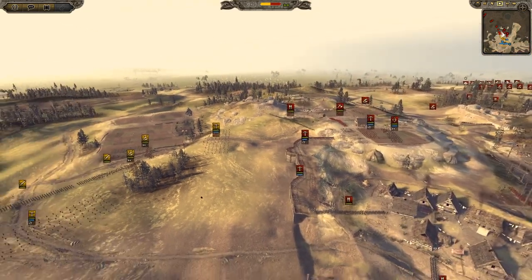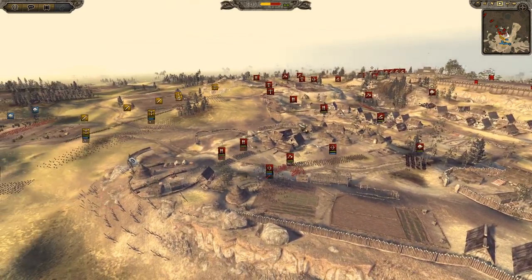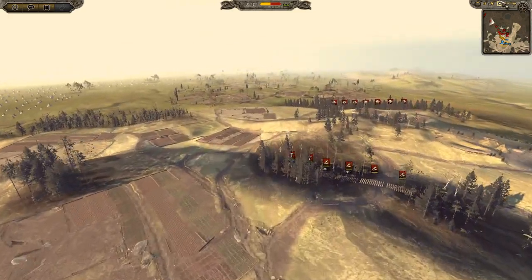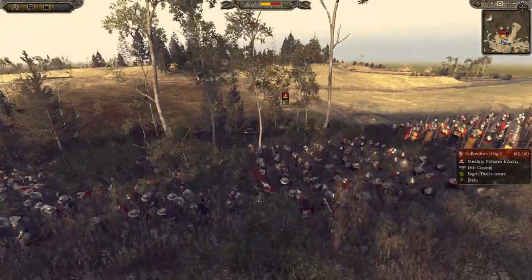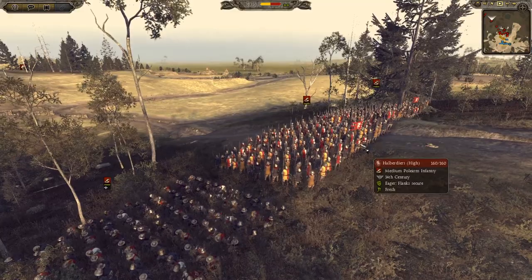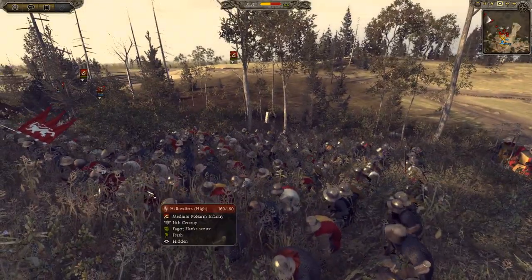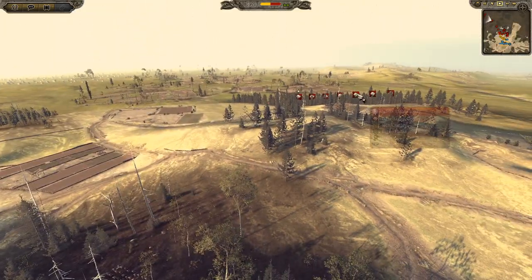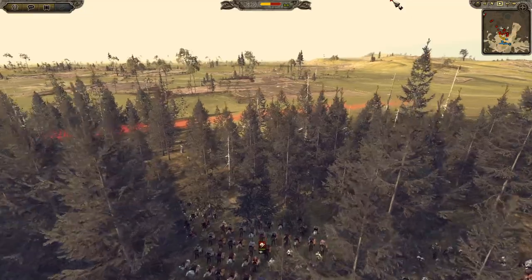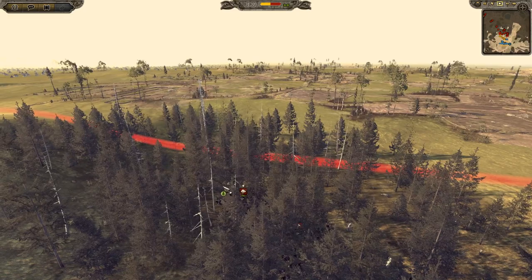It looks like this is the force defending for the Bohemians. Over here we have a Bohemian royal army appearing - we've got halberdiers, more crossbows, and a lot of cavalry. We've got Hussite-like cavalry and Bohemian knights as well. And I think we have a Margrave of Moravia - actually two Margraves of Moravia. We have reinforcements arriving.